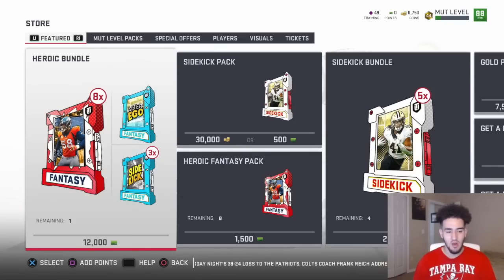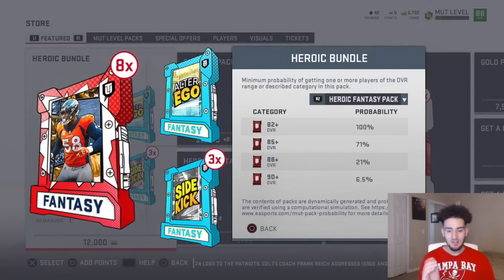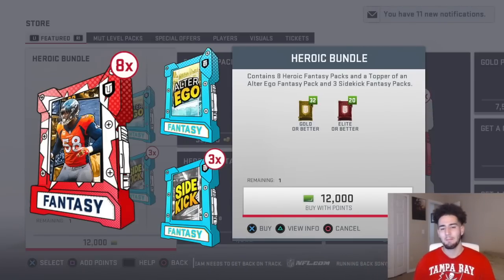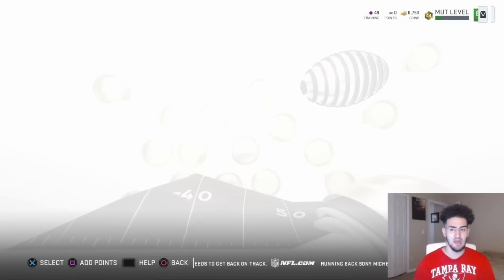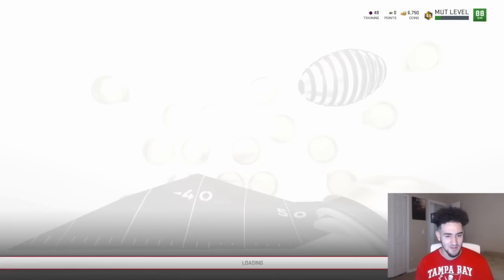Let's go check out the sets right now. Actually, before I check out the sets, let's check out the probability. So 6.5% you get a 90 plus overall. That's pretty good, higher than 5%, but that's a good chance to get a 92 overall. Either way, you're going to get 20 elites guaranteed. So I like that. You're definitely getting sidekicks and all that. But let's go check out the sets because I don't know what these packs are going to give me or what I have to do in the sets.